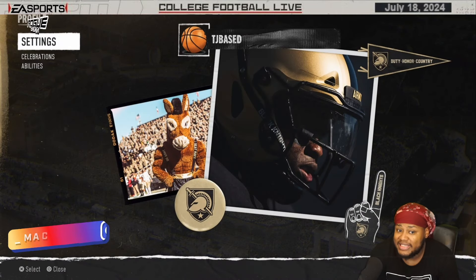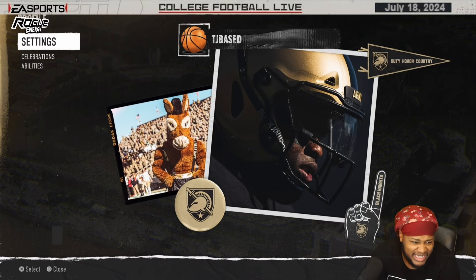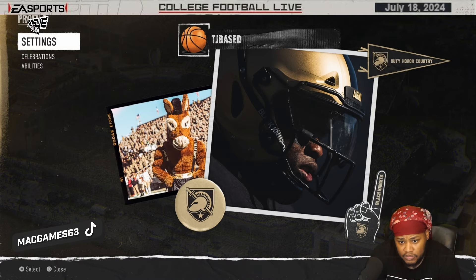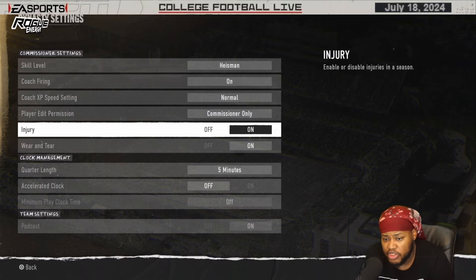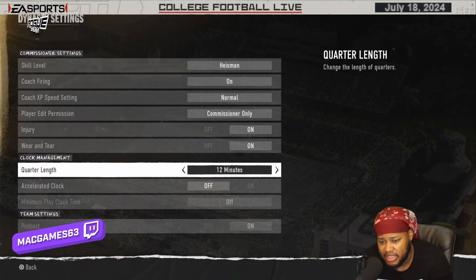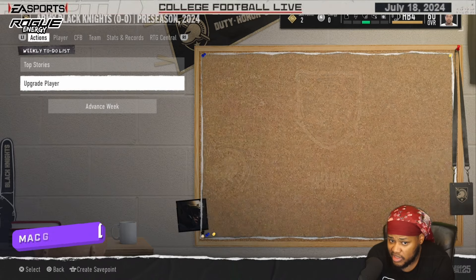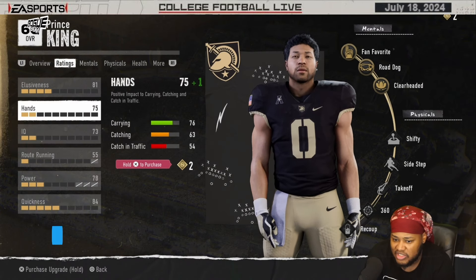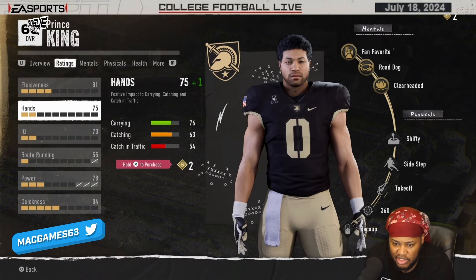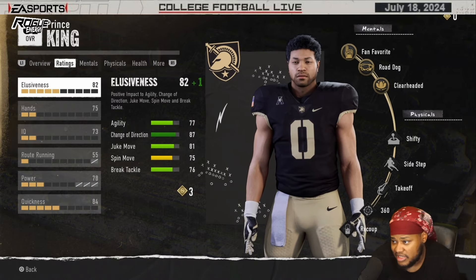You can press Start and go to settings that way, or navigate around — it doesn't really matter. Click that, go to career settings, and what you want to do is change your minutes to 15 minutes. Once you go to 15 minutes, the first thing you want to do is use all your skill points. Usually you have two or three out of five you can use — it'll be something you can apply to make it perfect. After that, you want to advance to the next week.